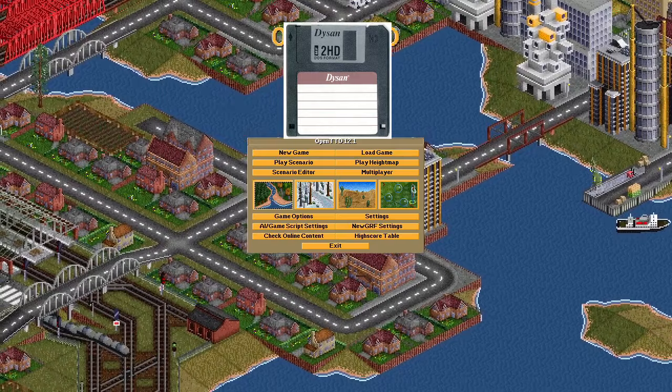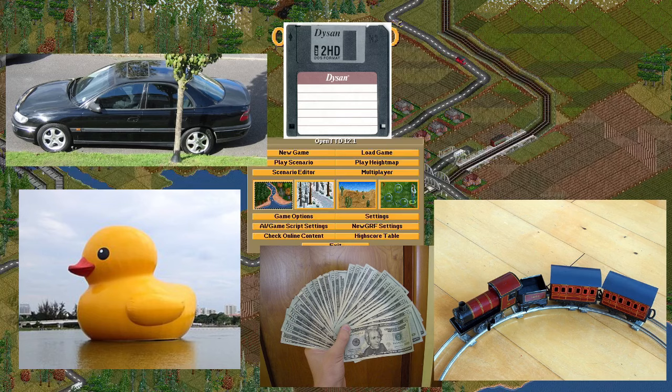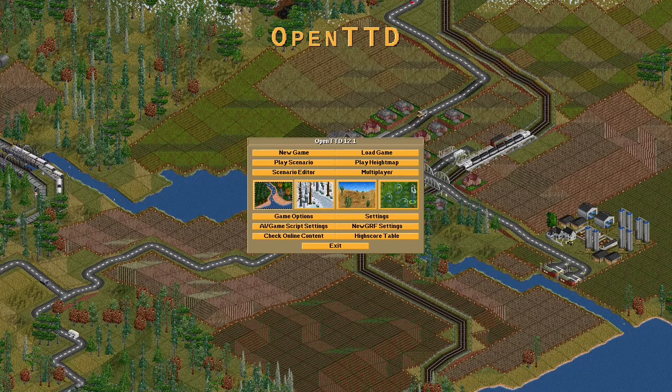I've divided this tutorial into six sections: getting the game, how to make money, road vehicles, trains, boats and aircraft. You can skip to each section through the magic of chapter headings.